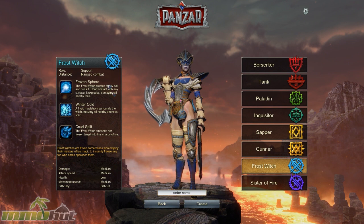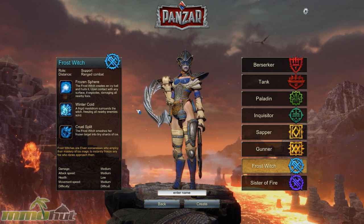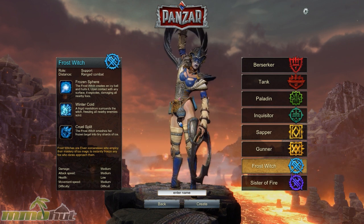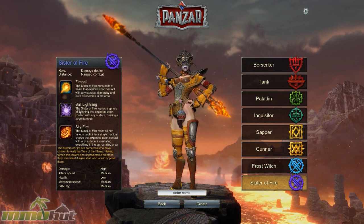The Frost Witch is another support class. She has the unique ability to run into all the damage dealers and tanks and use a spell to freeze everybody. When she does that, the Berserkers and Inquisitors come in and do all the damage. She's essentially a support class that sets up for the initiation of recapturing a point, and I noticed a lot of players using her in game.